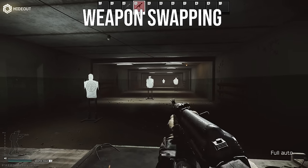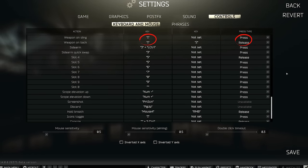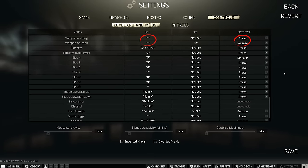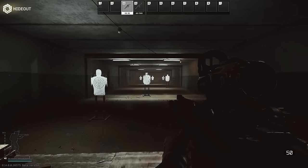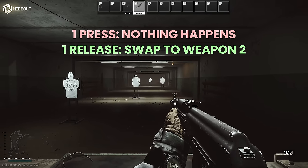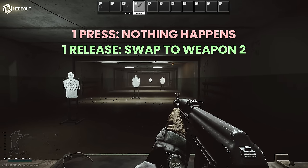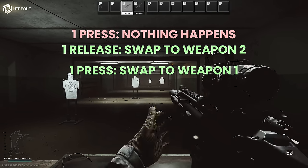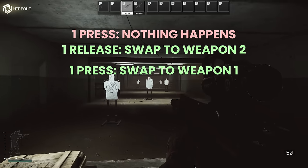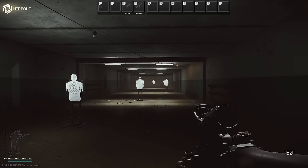The next one is weapon swapping. I've changed the one key to swap weapon rather than having two independent keys on one and two for two different guns. If I have my primary weapon out and press one, nothing happens on press because it's already out, but when I release it swaps to weapon two. When I have weapon two out and press one it simply swaps back to the first. This means I don't need to remember which gun is in which slot — it always changes between primaries when I press one.